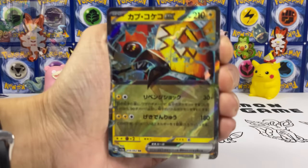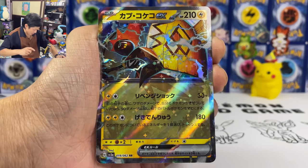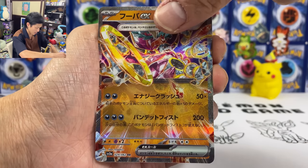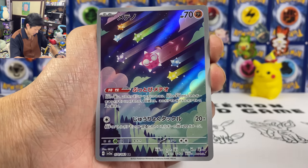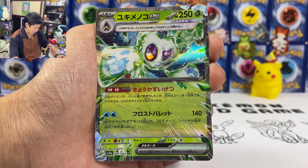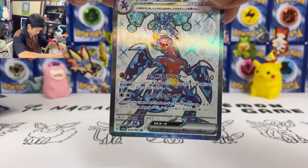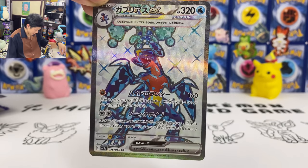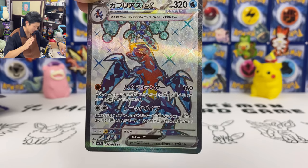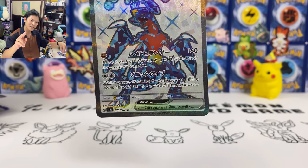Okay, let's do a quick summary. So here is what I pulled from my first box of Raging Surf, the latest Japanese set. We got Tapu Koko EX, Bombardia EX, Hoopa EX, and then three AR cards — Gimme Gold, the lizard — and then we have Frostlass Terra EX, and finally our secret rare, Gachomp SR card. I hope you guys enjoyed the video, please don't forget to hit the like and subscribe to the channel. We'll definitely open more from this set, so make sure to stay subscribed. Until then I'll see you guys next time, bye!